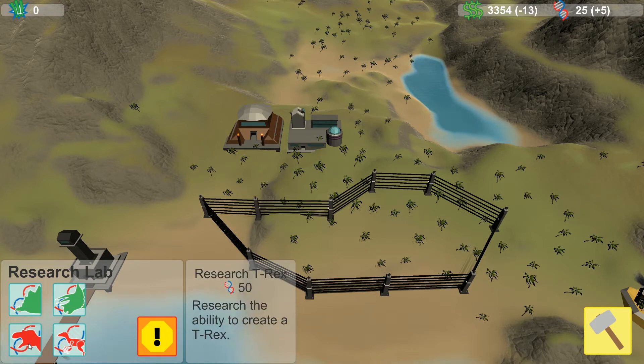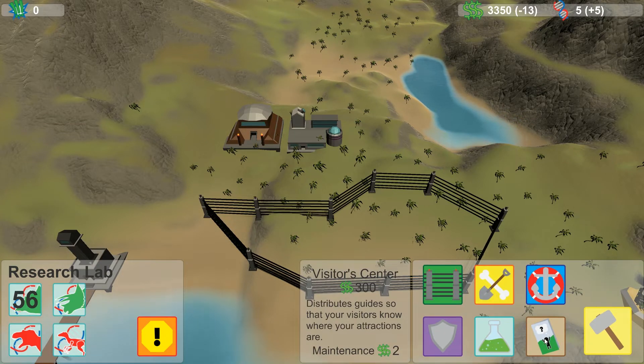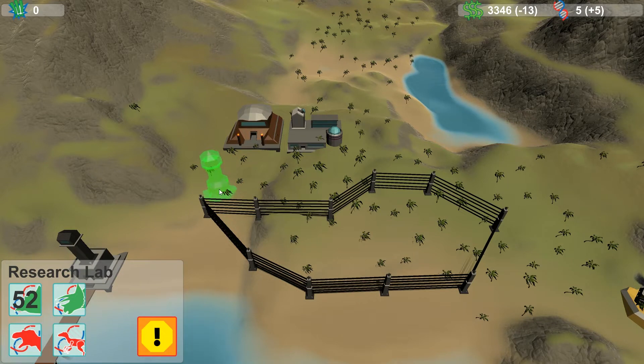I've got - how much is that? That's 50. Let's do the Stegosaurus. I know it's got a countdown. I've got a visitor center, I've got a research lab, I need a guard tower. The guard tower can go on this side.